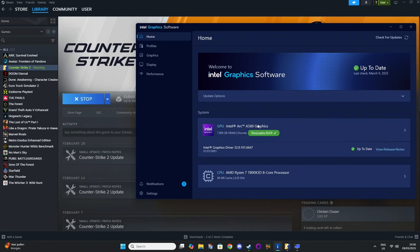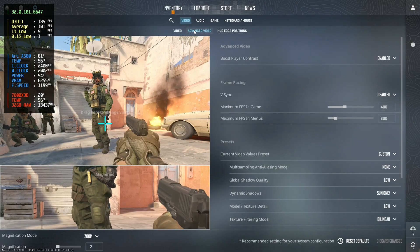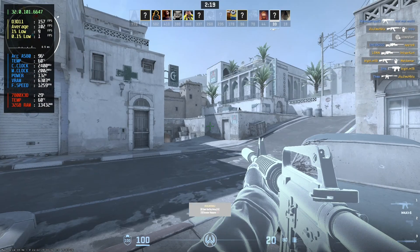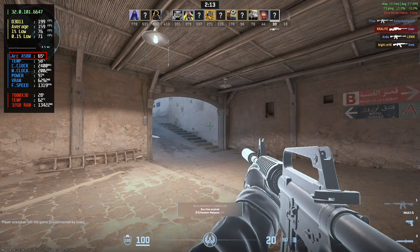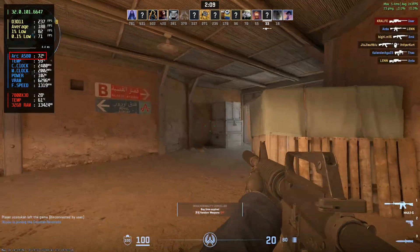I'm using the A580 here with the latest drivers and a 7800X3D. I'm running the game now — I'm using 1080p with the low preset and FSR turned off. As you can see, my GPU usage is around 70–72%.